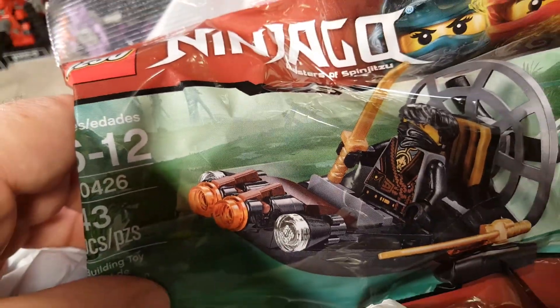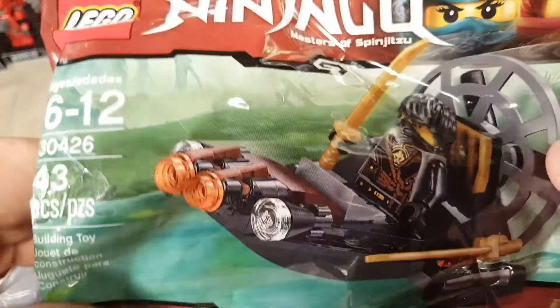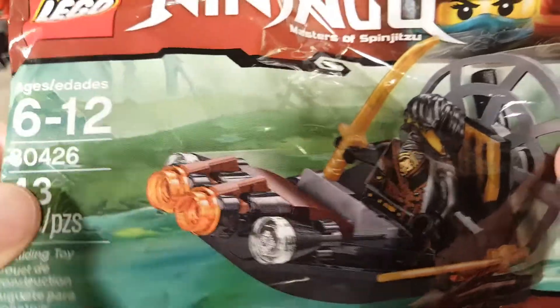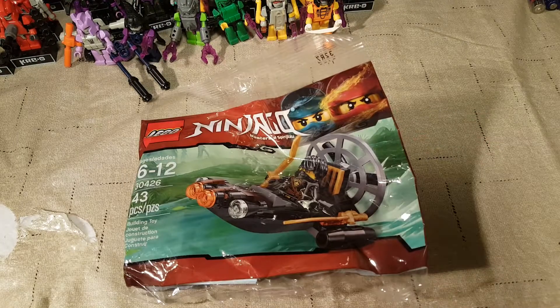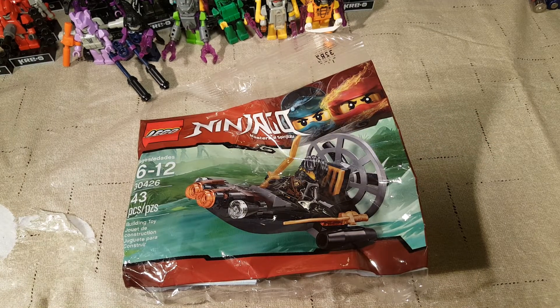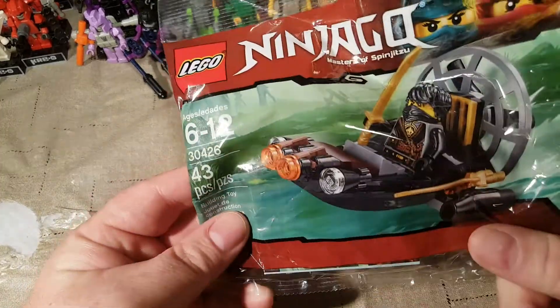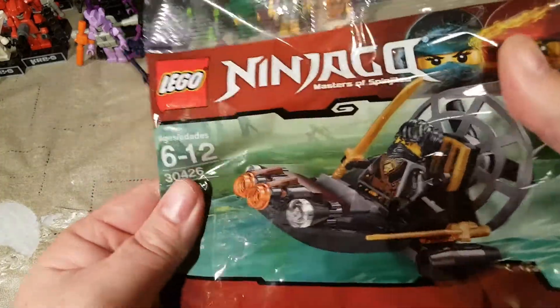I'm going to avert my eyes so that I can't see. Let's go ahead and pull out the first thing. We got... oh, we just did a LEGO Ninjago set — I think it was Friday. Who cares? We pulled it out of the bag, so that's what we're doing. Maybe I need to mix these up a little better. Anyway, we have another Cole set. I didn't realize I had that many Cole sets, but I do.